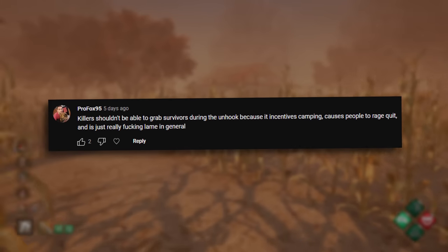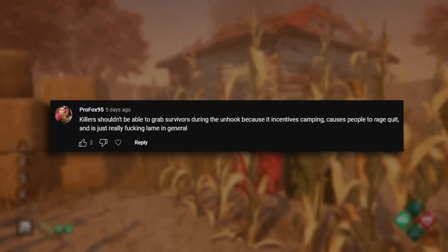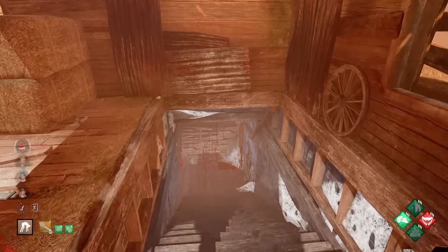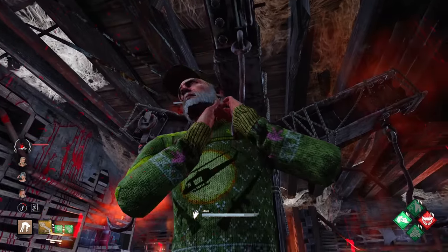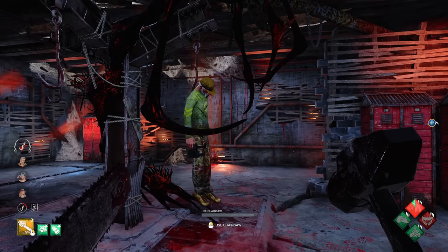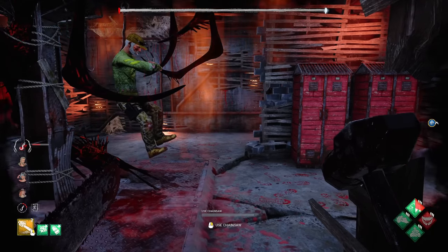Killers shouldn't be able to grab survivors during the unhook because it incentivizes camping, causes people to rage quit, and it's just really lame in general. I don't think this is a hot take — I think most people completely agree with this besides the killers that camp. Let's find a middle ground though: I think healthy survivors shouldn't be able to be grabbed, but injured survivors should. Because either way the injured survivor is going to go down anyway.